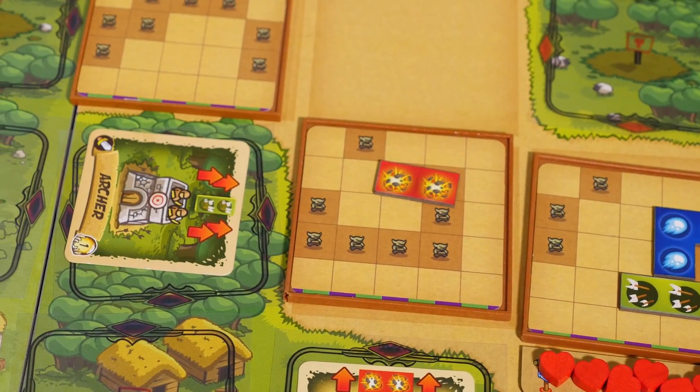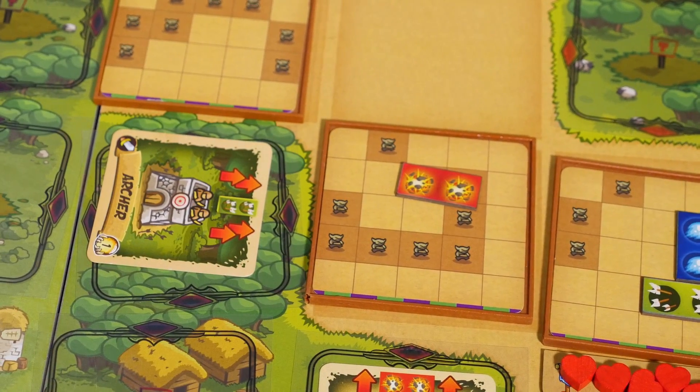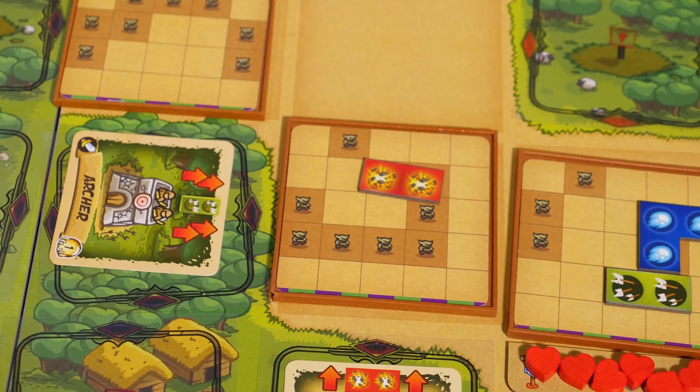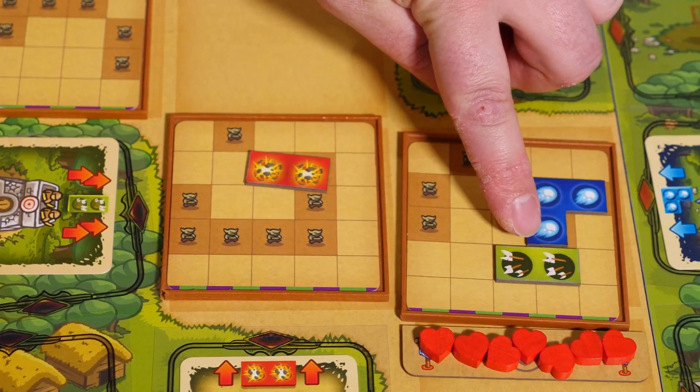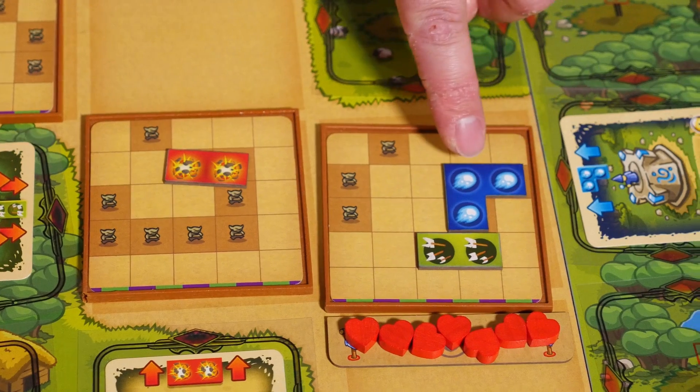When you play a tower, immediately place damage on the horde card according to what your tower says. The archer, for example, can shoot at a range of 2, while the mage can shoot this corner piece, but only at a range of 1. You also have to keep the damage in the same orientation as is shown on the card.